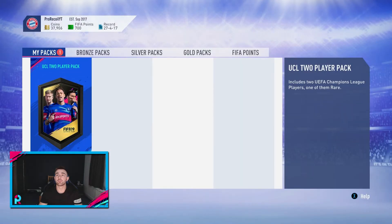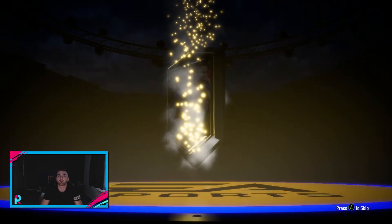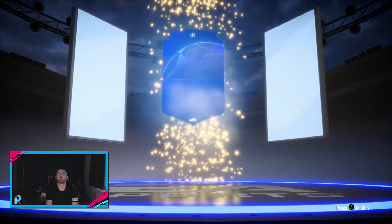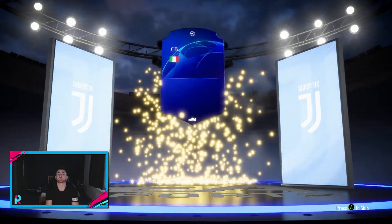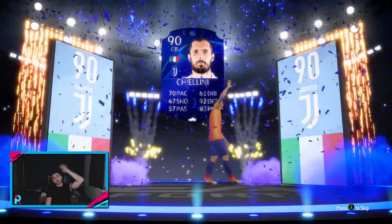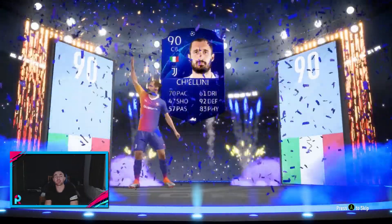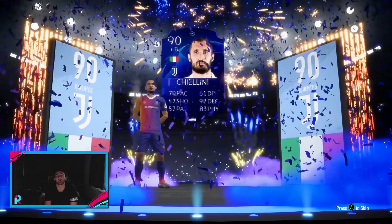So we've got two UEFA Champions League players — one of them is rare, one of them is not. Hopefully we can get players like Bale in this pack, so this could be a very good pack. Do we get a walkout? We do! Italian centre-back, Juventus — Chiellini! That is a very, very good one. He's going to be interesting to fit in the team, but that is a very, very nice player to get.